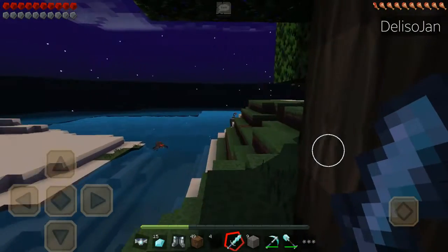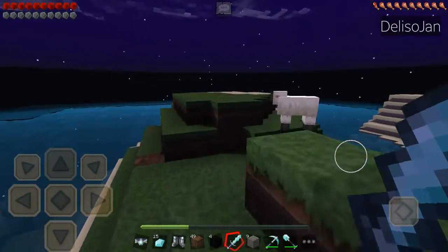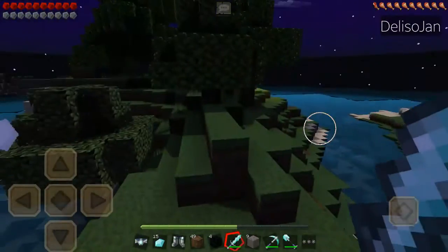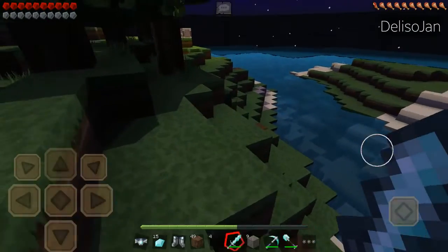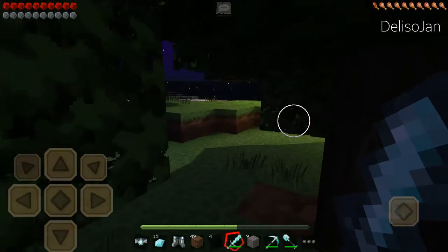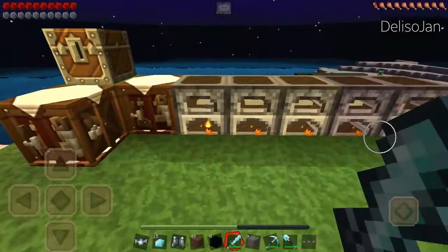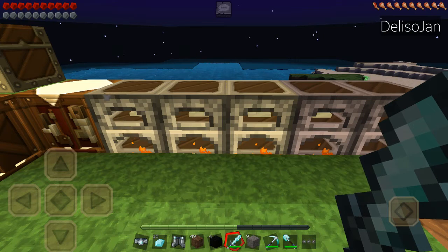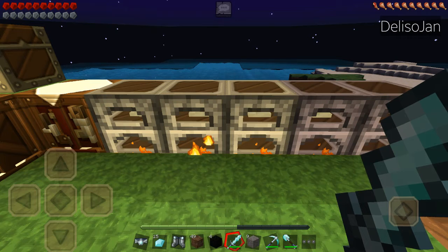By the way, you can make beds using one wool — smelt it in the furnace and you can have a nice comfortable bed. That's so easy. Let's try that. You can see that's a perfectly made bed right there.